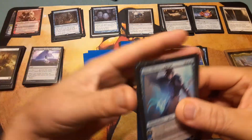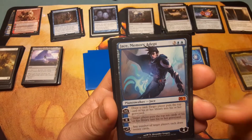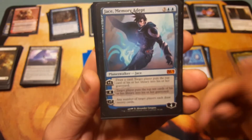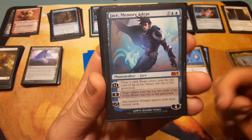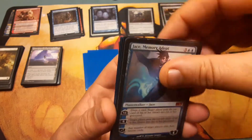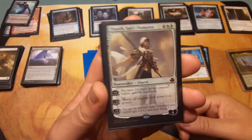Jace, Memory Adept — you have to be careful here. Three and two blue. Plus one: draw a card, target player puts the top card of their library into their graveyard. Zero: target player puts the top ten cards of their library into their graveyard. Minus seven: any number of target players each draw twenty cards. Better be careful — some people like having cards in their graveyard, like my Muldrotha deck.